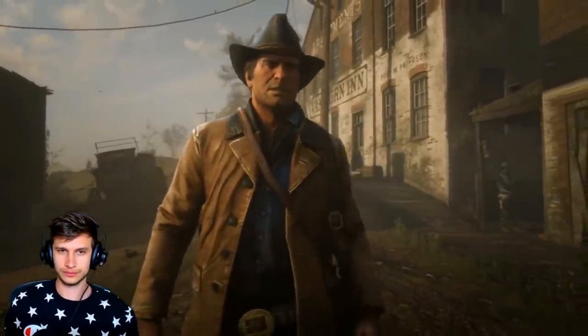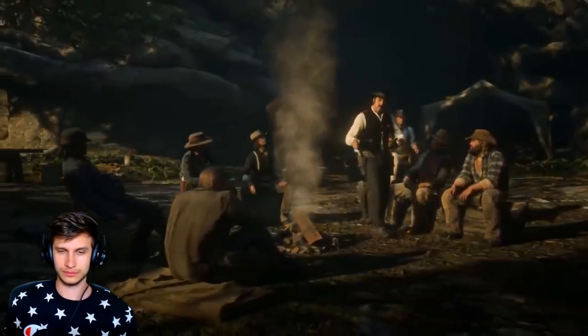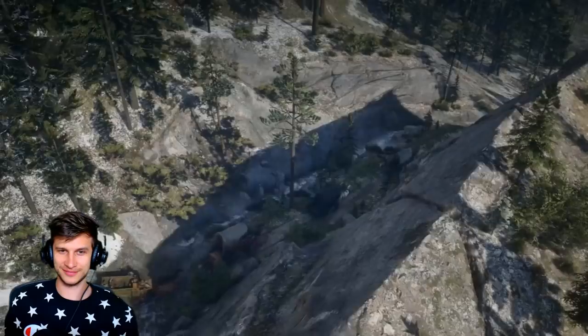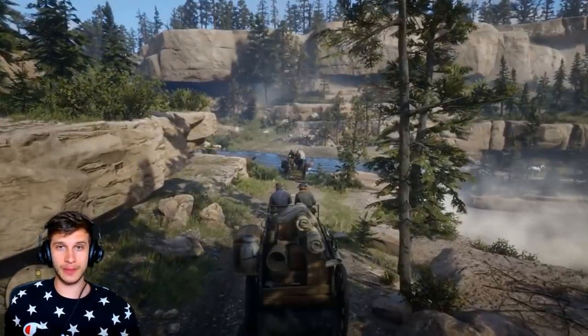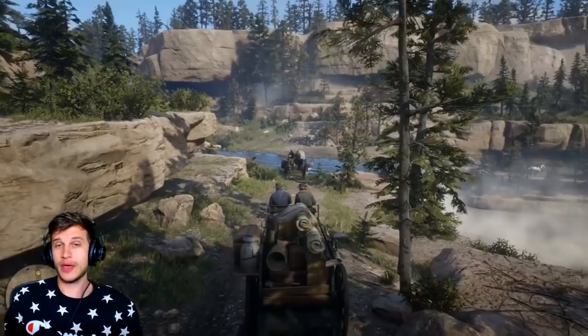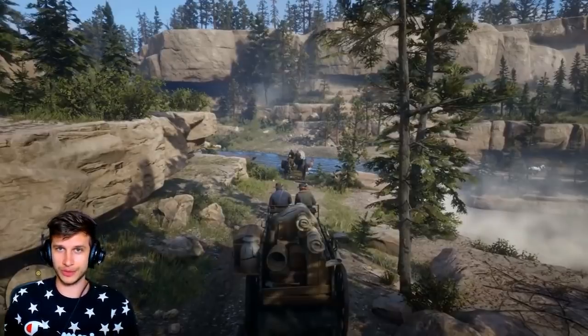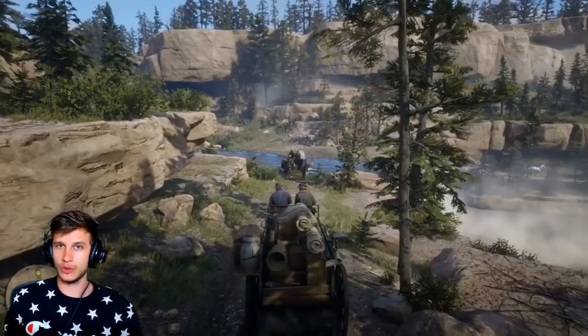You play as Arthur Morgan, a trusted senior gun in the Van der Linde gang, a band of outlaws and outcasts on the run from the pressures of civilized life. This brings us to our third point, which is the camp — your camp. The fact that your camp is going to function as your hub where you will interact with the characters; they mention you'll do chores. You have to help supply and keep morale at this camp, so you will need to provide them with food, with water, shelter. You will need to boost the spirits of your camp and of your gang.